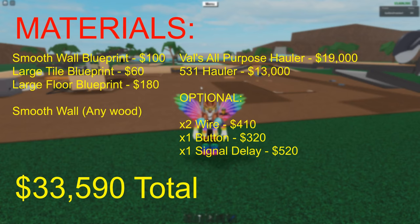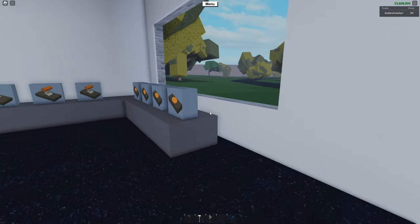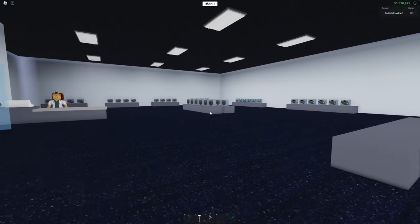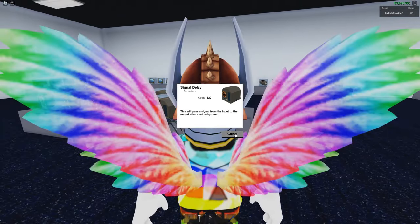Next, if you want to automate spawning it, you need these optional items: two wires, one button, and one signal delay. All of these can be found at Lynx.